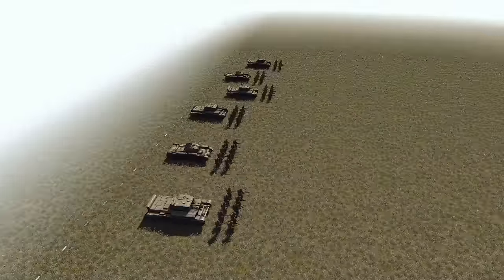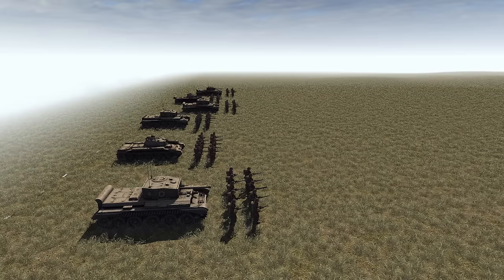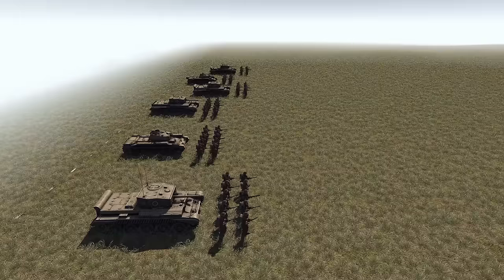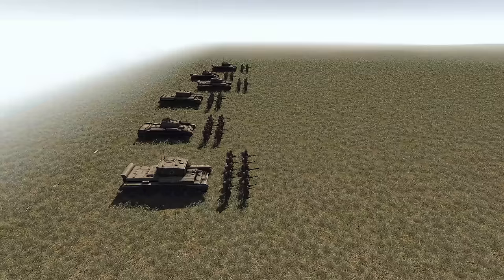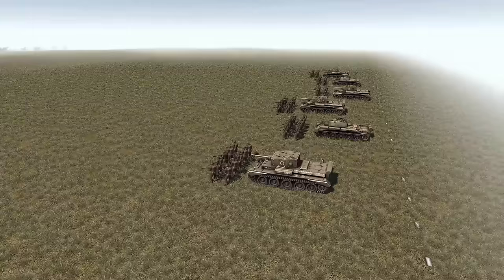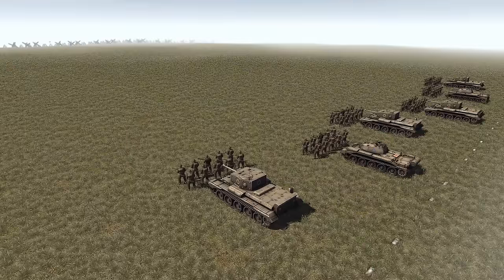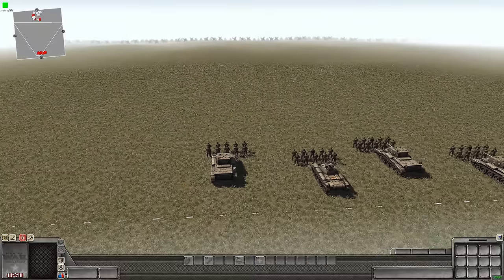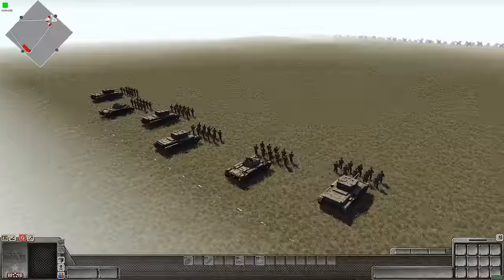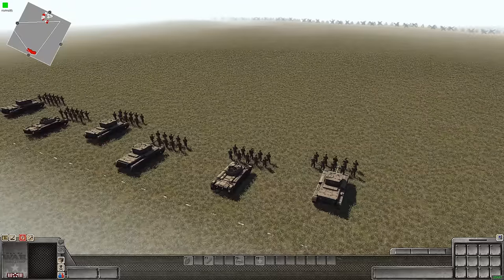I have tier 1, which will be three waves. Then we have a special wave in the middle — wave 4. Then tier 2, which is waves 5, 6, and 7. And then the final eighth wave will be tier 3: commandos and Churchills. I'll explain everything once we actually start the battle. I'm not going to have a timer on the waves — I'll just start, and once I feel it's suitable to bring in the next wave, we will do so.